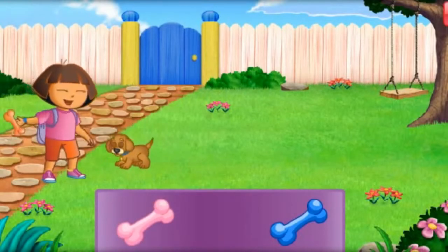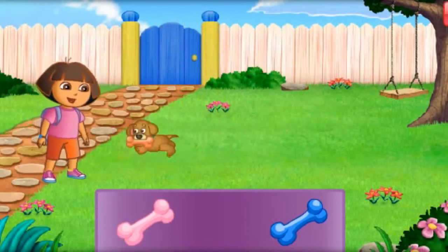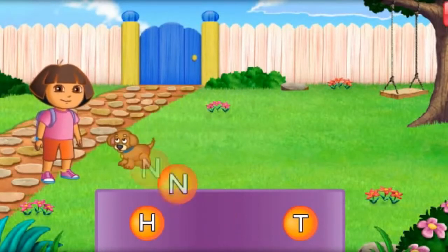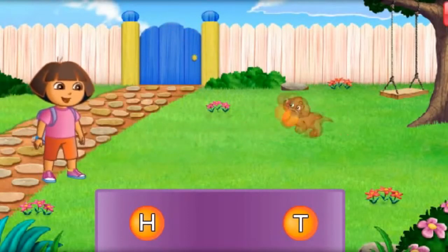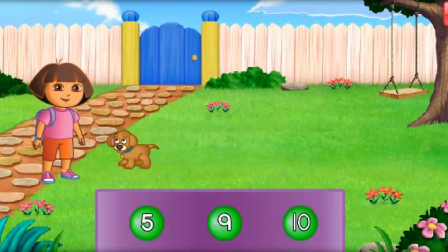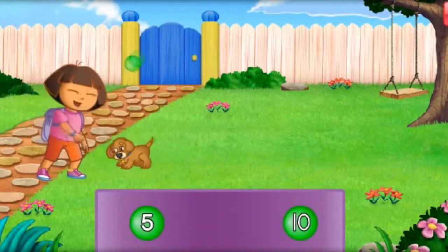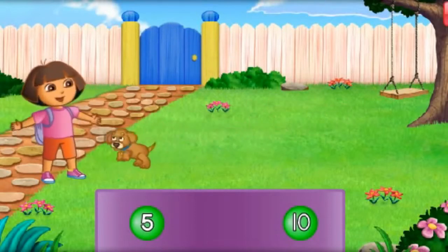That's it! Fetch, boy! Good puppy! Look for the orange bone, el hueso anaranjado. That's it! Fetch, boy! Good puppy! Look for the ball with the letter N. That's it! Fetch, Perrito! Good puppy! Find the ball with the number 9. Nueve! You've found it! Fetch, boy!